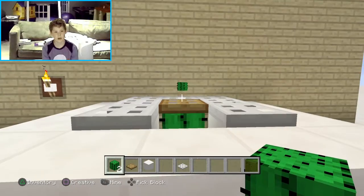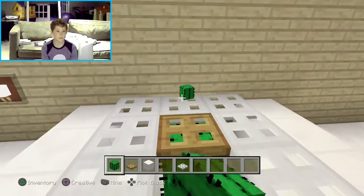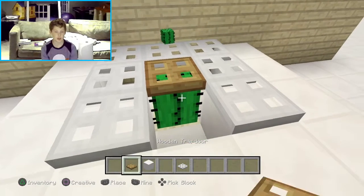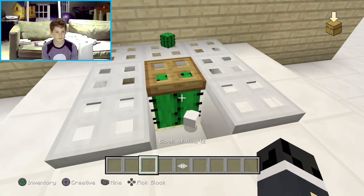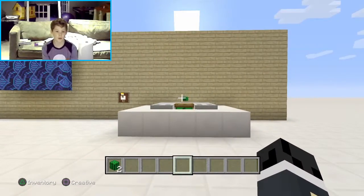Yeah, I'm terrible — I auto jump. There you go. You can open your trapdoor like this. It's going to be in your kitchen or at your bar. But not in real life. That's it. Let's get into our final one.